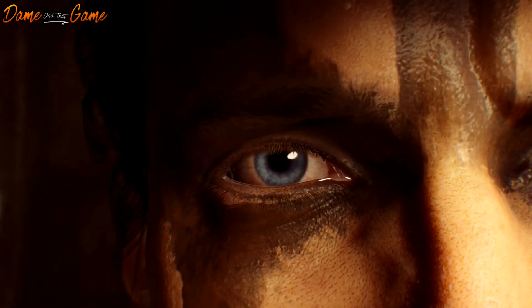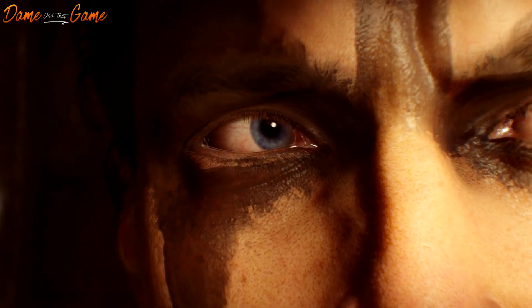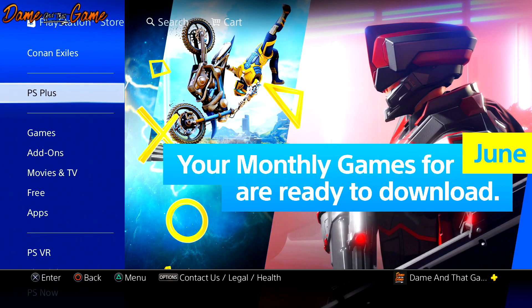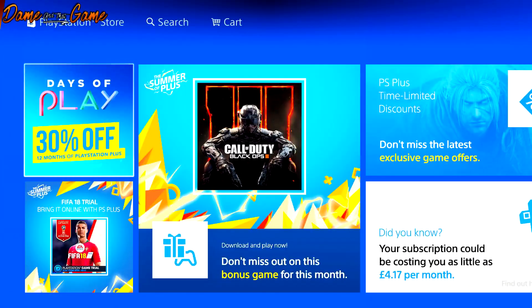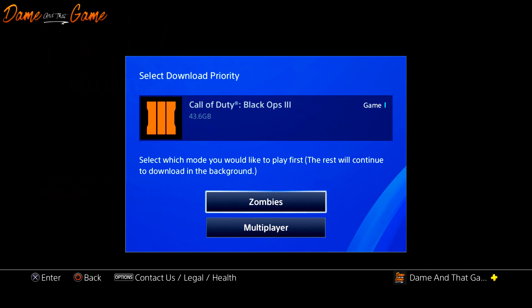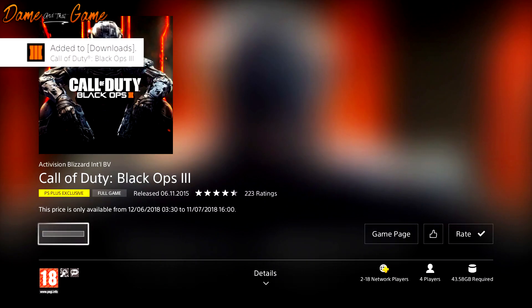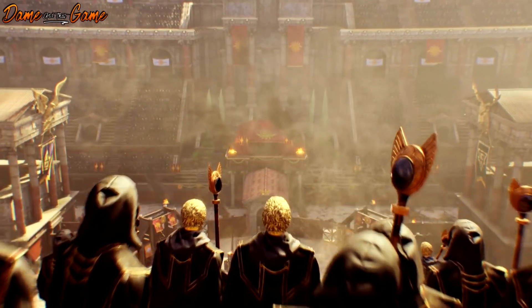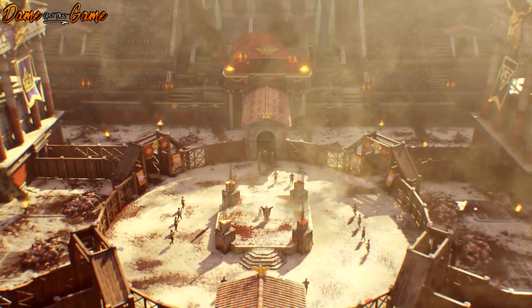As of today up until July the 11th, you can download Call of Duty Black Ops 3 for free — absolutely nothing. You can download the full game and keep it forever if you download it on PlayStation 4 before July 11th. You do need PlayStation Plus to download it. If you don't want to buy Black Ops 3 outright and don't have PS Plus, you could buy a month of PS Plus for about five pounds or six or seven dollars to get the full game. I actually own Black Ops 3 on disc but I've deleted and downloaded the free version so I don't have to keep using the disc anymore.